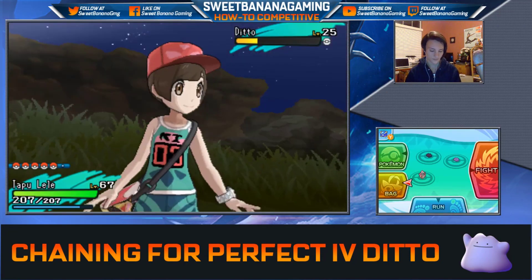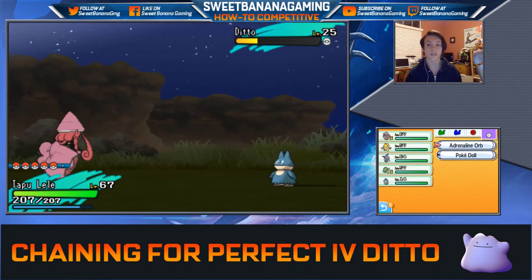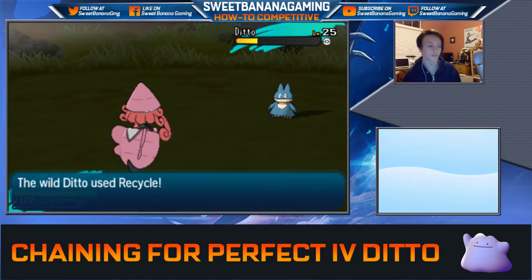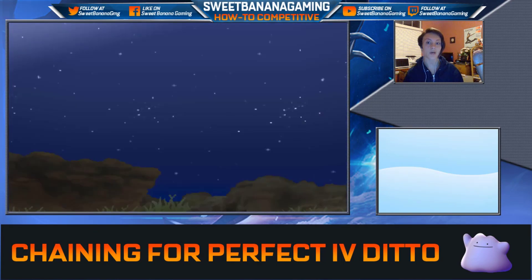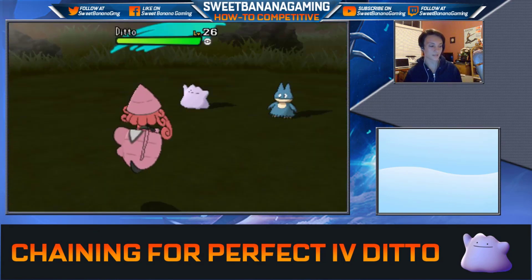He didn't call for help this time, so I'll go ahead and use an Adrenaline Orb. That generally ups the chance that the wild Pokemon you're facing will call for help. And there you go — it's going to call for help. Help doesn't always appear, but it does this time. So we've got Ditto number two.